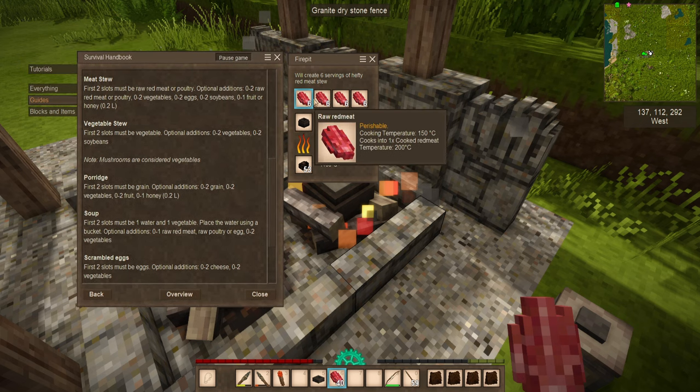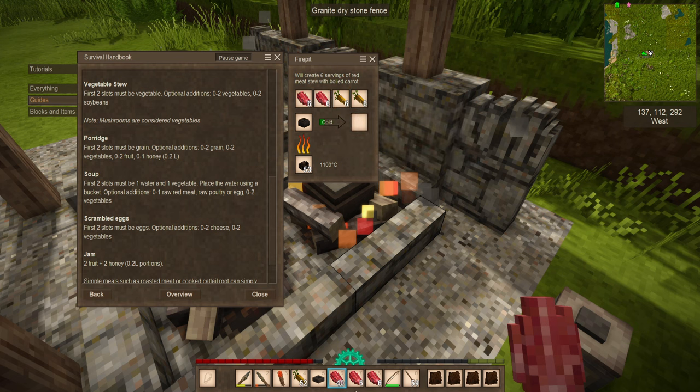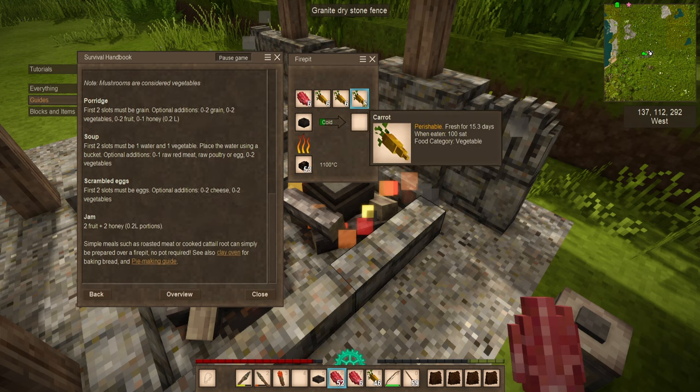Right now you're looking at a very simple one: red meat stew. The guide covers vegetable stew — the first two slots must be a vegetable, optional additions are vegetables and soybeans, and mushrooms are considered vegetables as well. There are also porridge options where the first couple slots must be grain. You have to have certain minimums for certain types of foods, which is why the guide is so useful if you're struggling to get something to work.